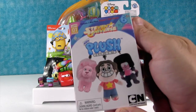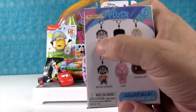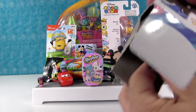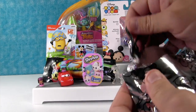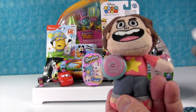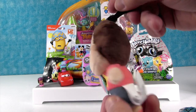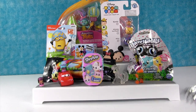Steven Universe plush — these are by the Original Minis. They are clip-ons. Today I would like to get either Steven or Cookie Cat. I always want Cookie Cat because Cookie Cat is awesome. We got Steven — I saw the brown and thought we got Cookie Cat. We have Battle Steven! He's got his little shield. He's still in sandals — that's how he battles. Not the best battle wear.